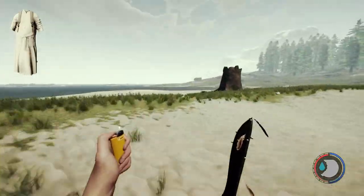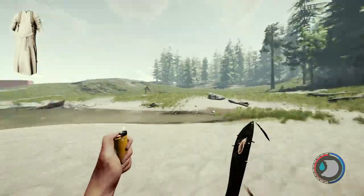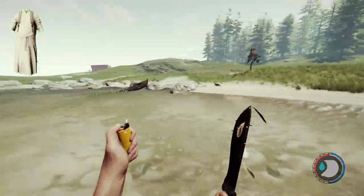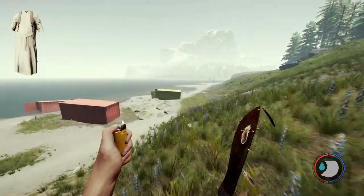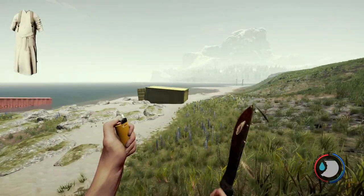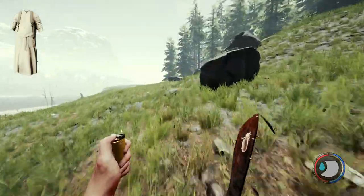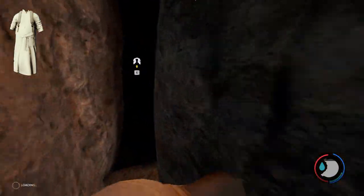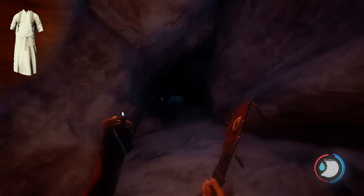You may be encountering enemies — in this case I encountered the worm — because my save is at a high day count. Kill enemies at your own discretion, but make sure you are following the shoreline the whole time. When you arrive at the shipping crates, you're in the right area. Just take a right from the yellow shipping crate and go straight.